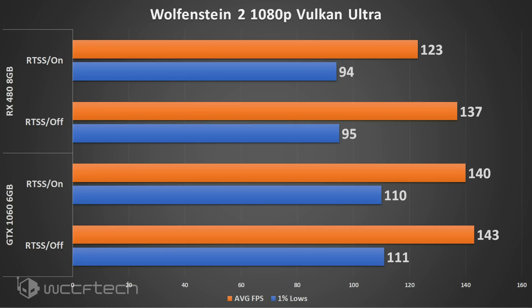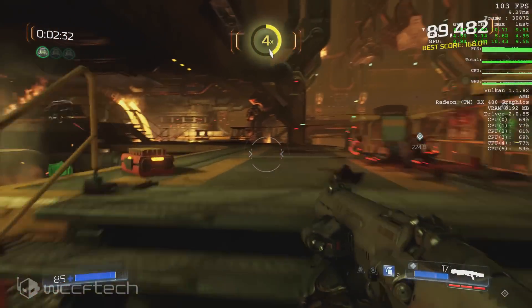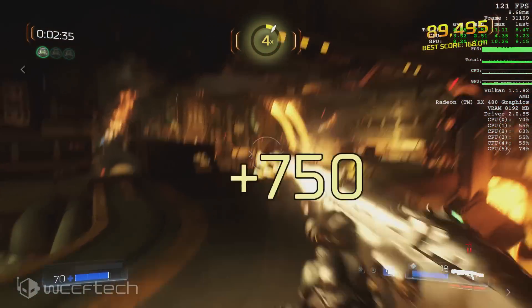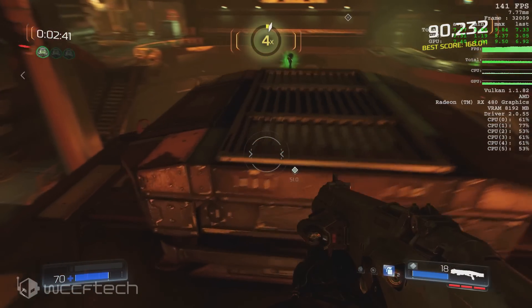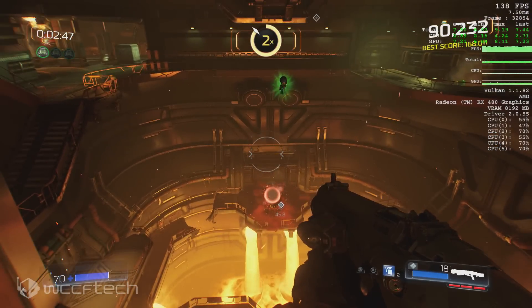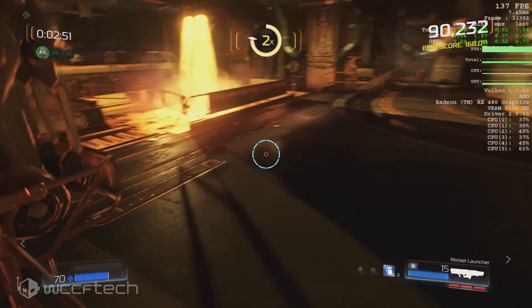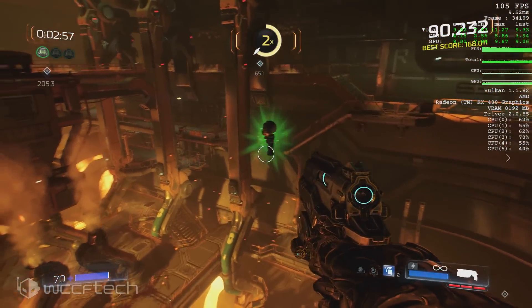We see much the same story — quite a substantial difference with the overlay on versus off. One thing I want to point out is that the game already has its own built-in overlay, so it begs the question whether you should be concerned about using it. Other Vulkan games like Strange Brigade have Vulkan support but don't have that type of overlay, and when I tried running it, it would crash horribly while using the RivaTuner Statistics overlay. Either way, it's interesting to see a difference there.